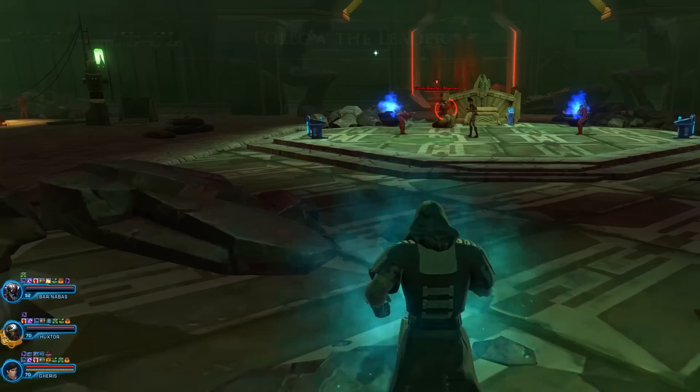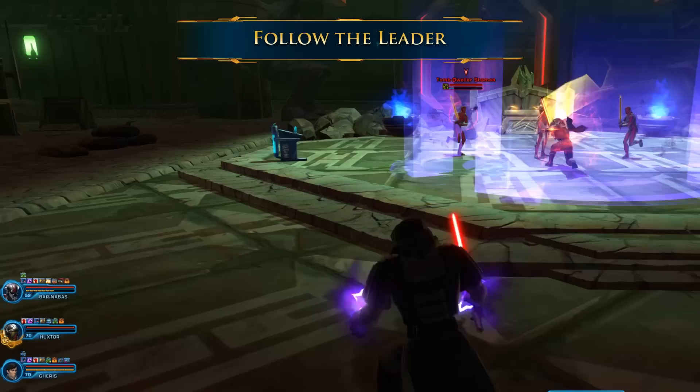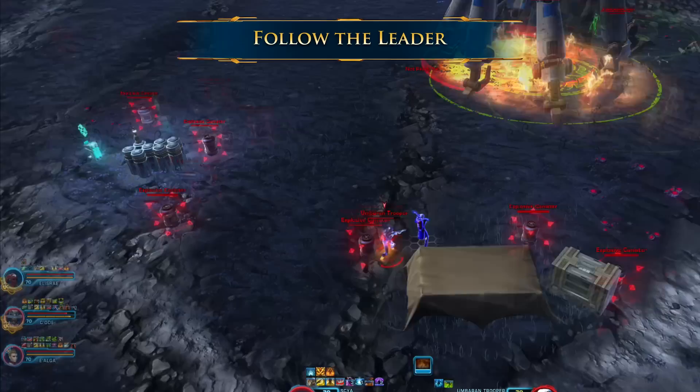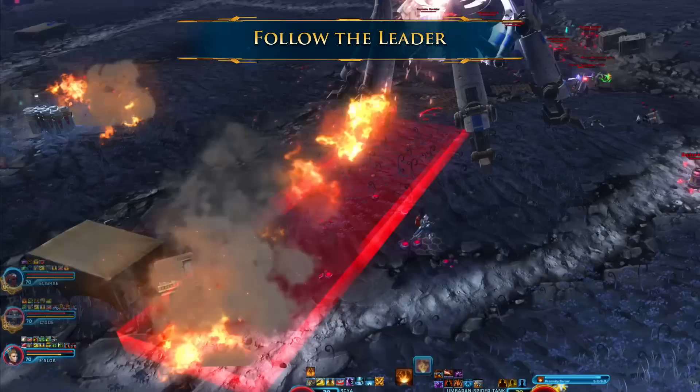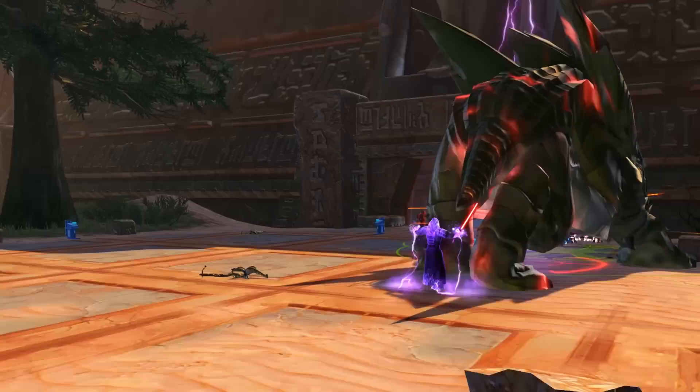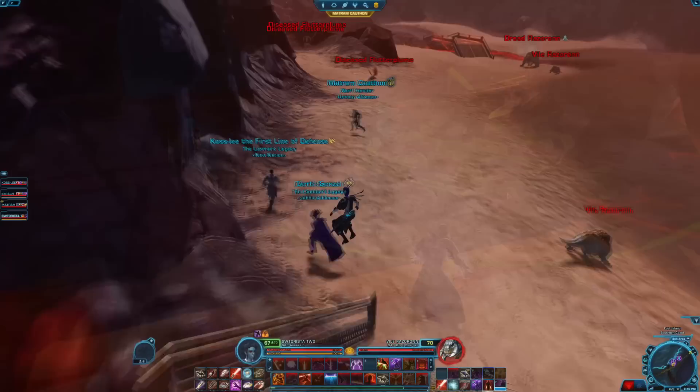If there's a more experienced player in your group, it's best to follow their lead. If one of your group members is a tank, you should always allow them to attack enemies first. Rushing into fights is one of the most frustrating new player mistakes for your team members. The tank is usually waiting until everyone is ready and healed up, then goes first to help the group take the least amount of damage. If you jump in first, every enemy will be attacking you, and you don't have that sweet defensive gear and stats your tank should have.